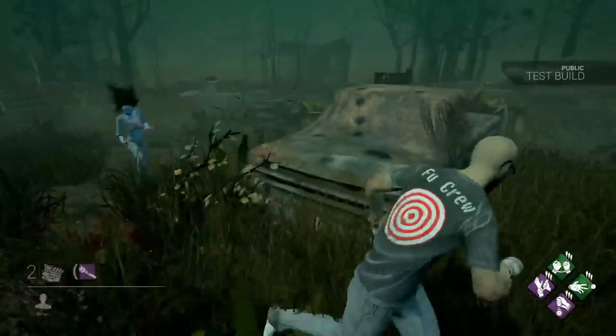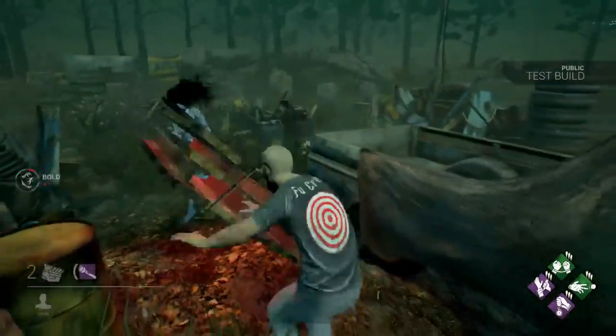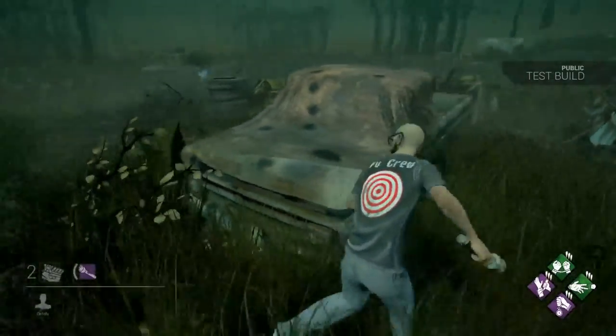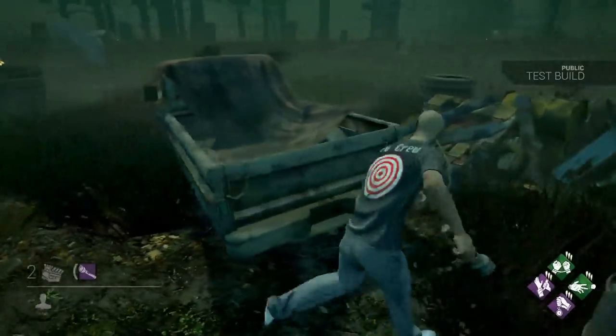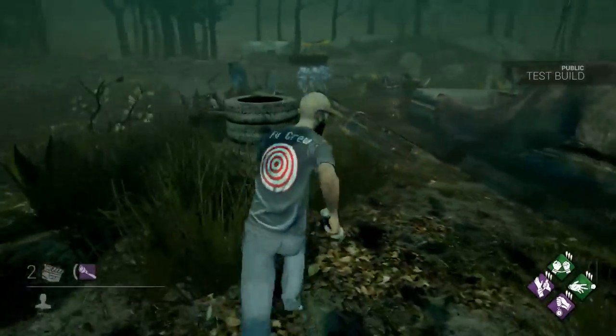The Spirit also has a passive ability called Phasing. Basically, while running, the Spirit will occasionally fade in and out of existence and appears to sort of teleport around. Not only does this make her look very spooky, but it also makes it very hard to track her as a survivor when you're being chased around, and it can sometimes get you some free hits.